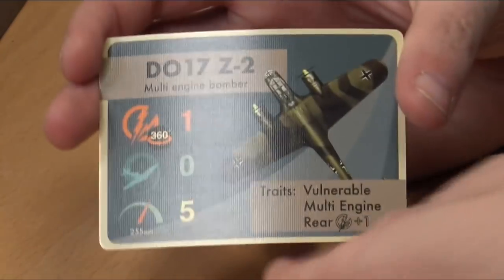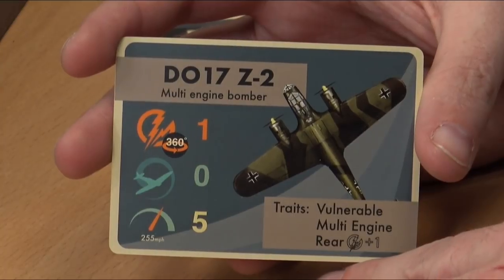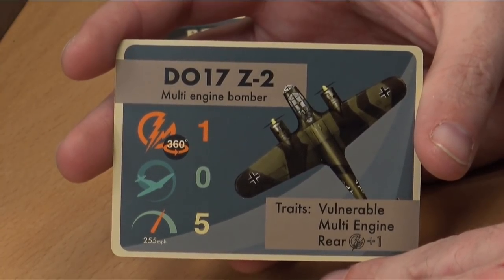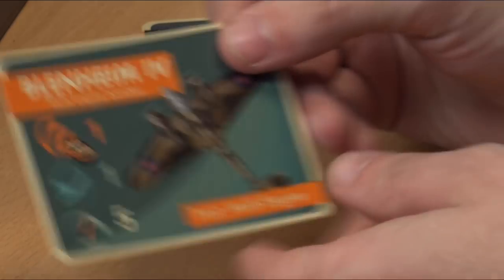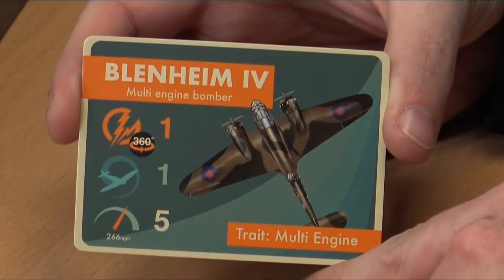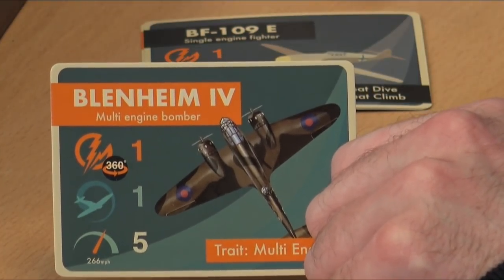There's another card here — a bonus. You won't get the aircraft model, but you do get a printed card of the DO-17 Dornier bomber. If you flip it over, you have the Blenheim. One of the scenarios has you flying with three bombers, and so you can take turns trying that scenario out — you get both aircraft covered on the one card.